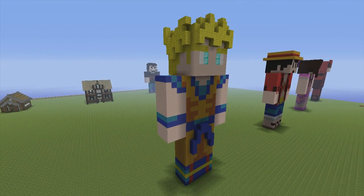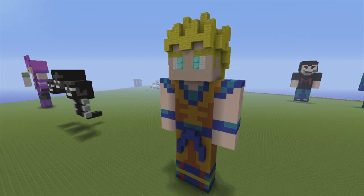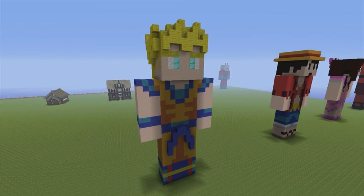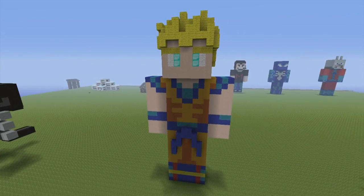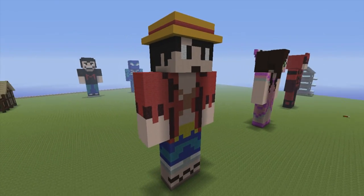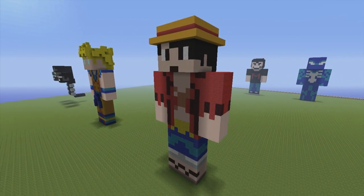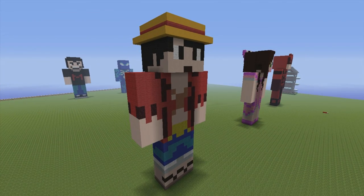Here we have a Goku statue — very, very nice looking. He's actually in my top favourites of all time, one of the best statues I've made. By the time you guys see this video, a tutorial for Goku will be on the channel — just search for Goku tutorial. Here we have a Monkey D. Luffy statue — you might be able to see a tutorial for him by the time this video is posted, but he'll be pretty close to Goku. Tutorial doesn't exist just yet, but you'll probably be seeing him soon.